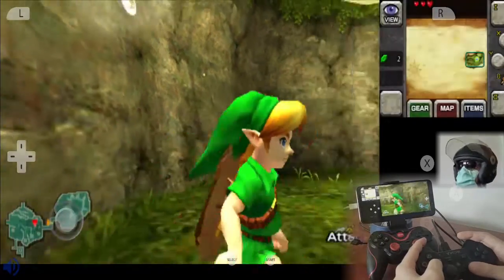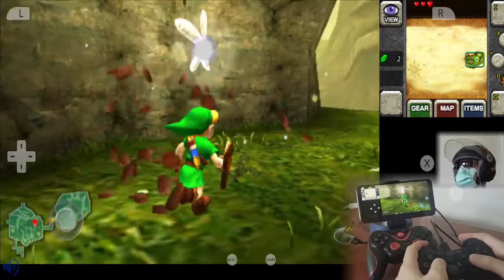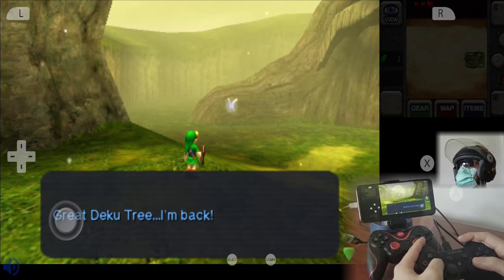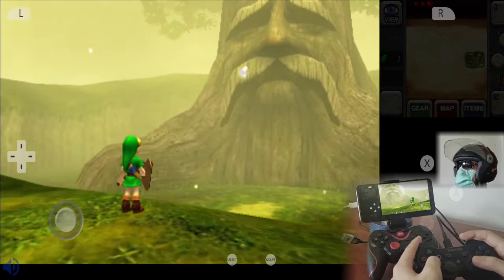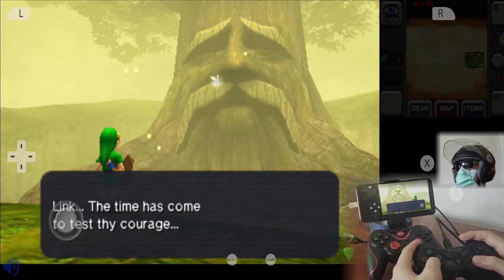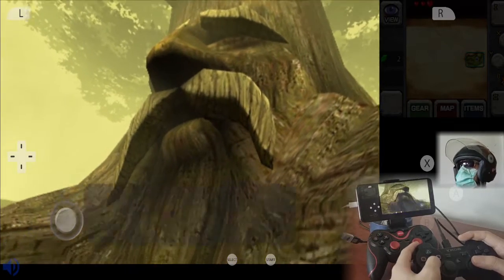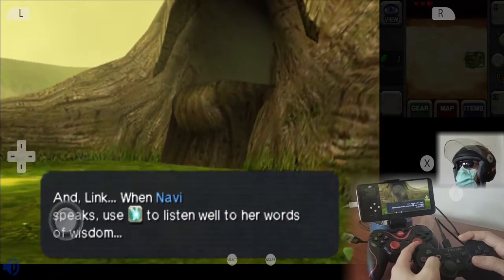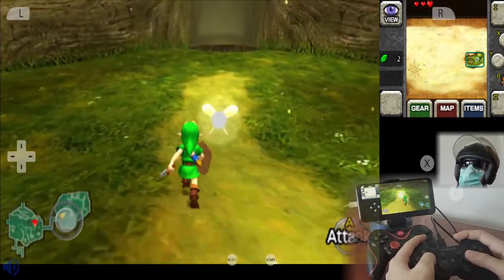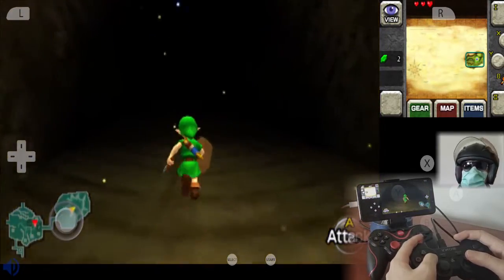When he sees that you have a shield and a sword, he lets you in. The graphics are not the same, and the way that the controls work is not the same either. The great Deku Tree tells you that someone — an evil power — just made him sick, and he is asking you to go into his mouth and destroy a parasite, an evil thing.